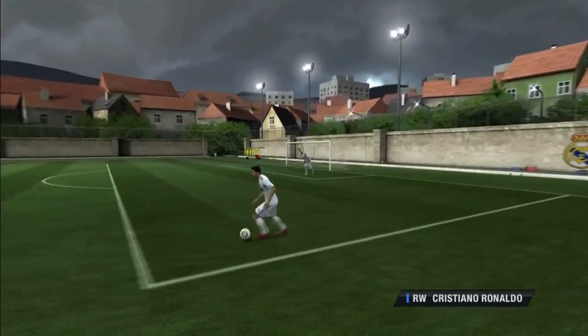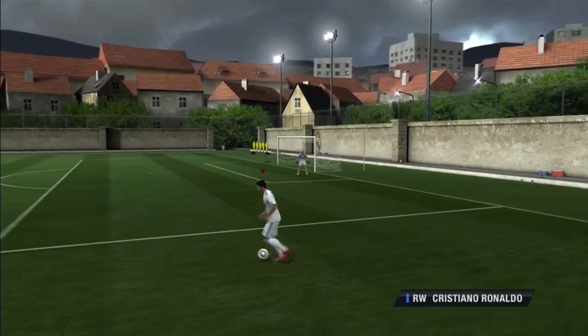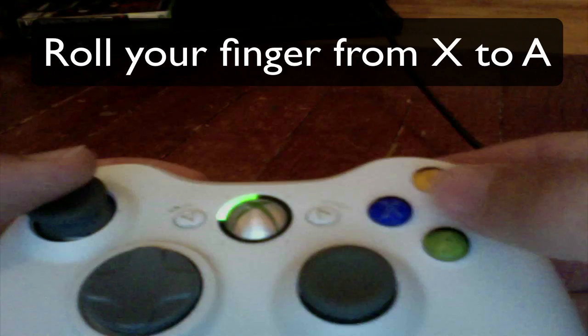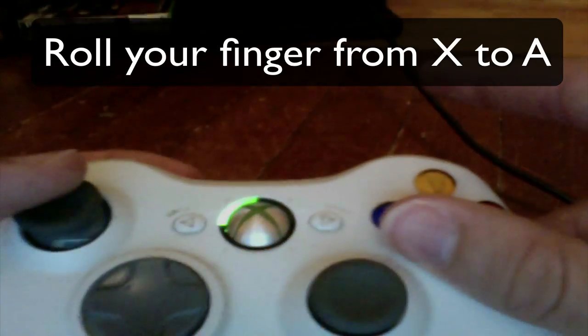The next one is the fake cross. This is the exact same way. This is real good for when you are running down with your right wings or your left wings. You do the same thing — you roll your finger from X to A. It's real good for faking people out, making people think that you're going to cross and then you just go right around them. So it's really good to get you in good position. Here's just a little example — rolling my finger from X to A. That's a really good way to do it. If you accidentally let go of the X, you're going to not do it, so you're just going to cross it.